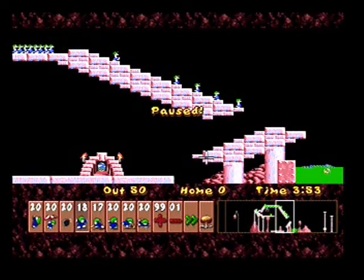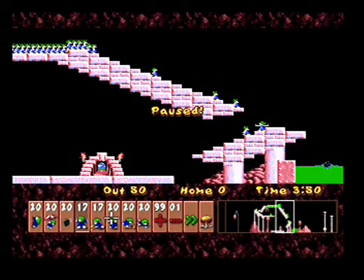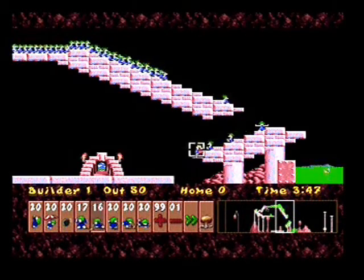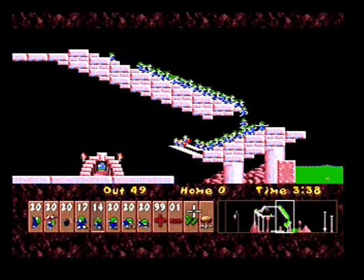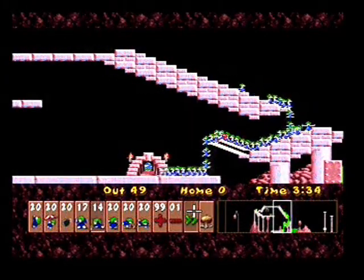As you can see, they are nearly home. So basically now we need to use a builder here. We use 1 builder, then 2 builders, and 3 builders, and speed it up, and 1 dies. That's pretty much it for this level.